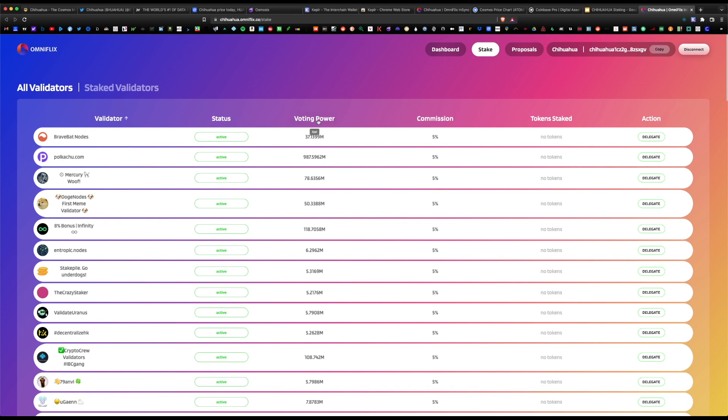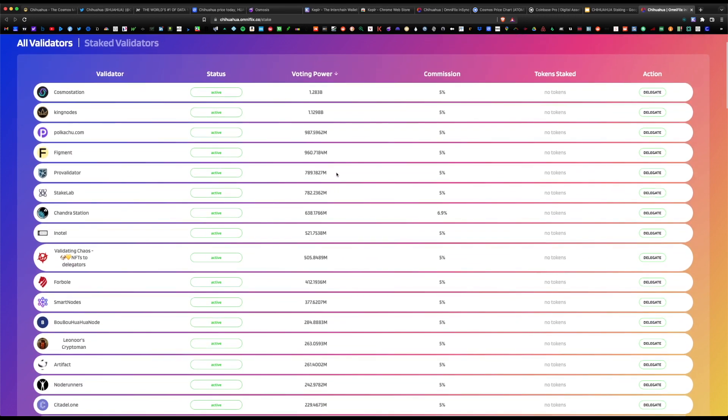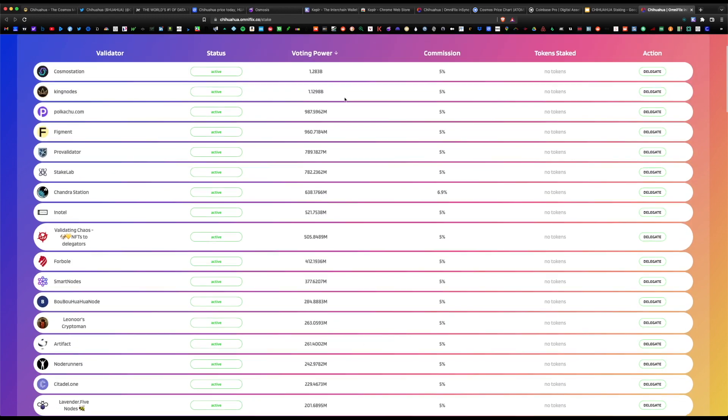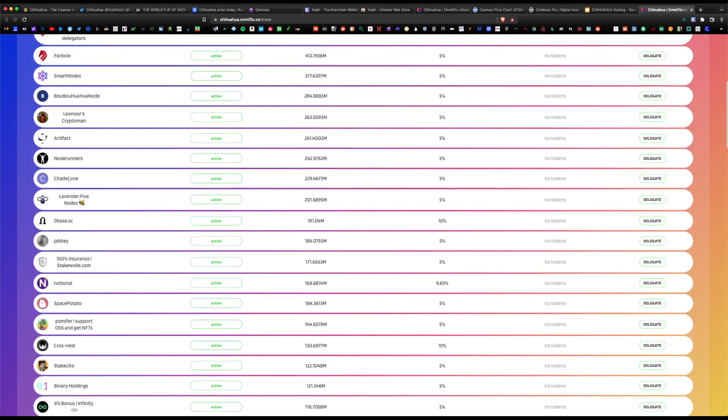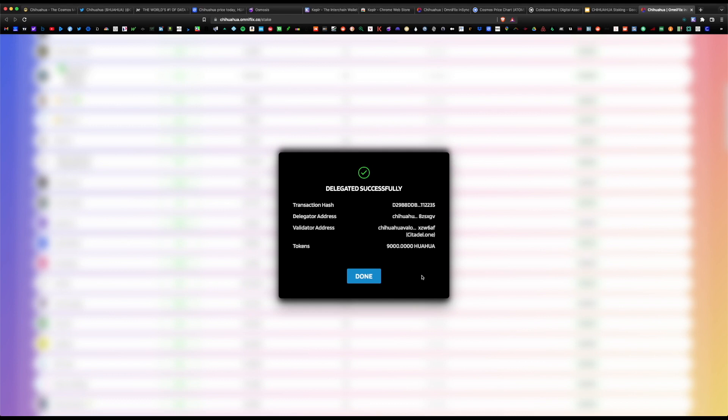Back on the staking page, you can sort by voting power in descending order — the top validators hold over a billion Chihuahua tokens. We want to avoid the top 10, so scroll lower to find an independent one. For example, Citadel.One is popular with over 200 million Chihuahua staked and only a 5% commission rate. Hit delegate, confirm the validator, enter 9,000 tokens — leaving a few behind for gas fees — hit delegate, select low for gas, and approve. Success — 9,000 Chihuahua tokens delegated.